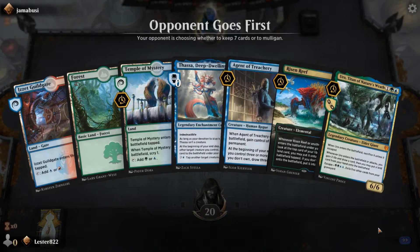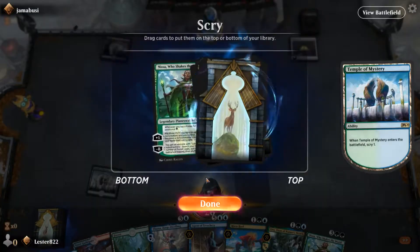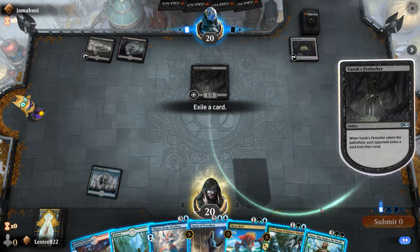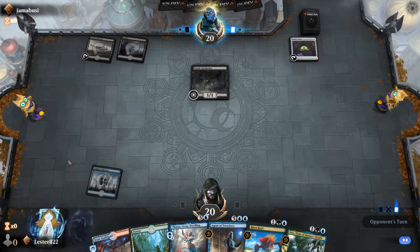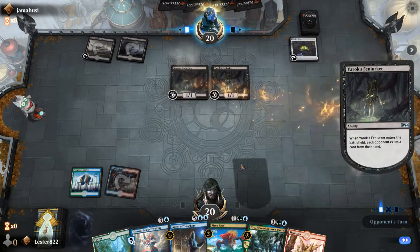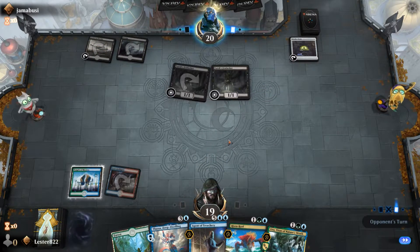That game was a pretty good showing of how the deck usually runs. Now for the second game — this hand is a little sketchier. Here I have Uro, which may not be a perfect fit for the deck. I actually exiled Nissa, because at this point in my hand Nissa is actually the worst card — while I do need to ramp up to Agent of Treachery, without Agent of Treachery there's nothing to ramp up to.